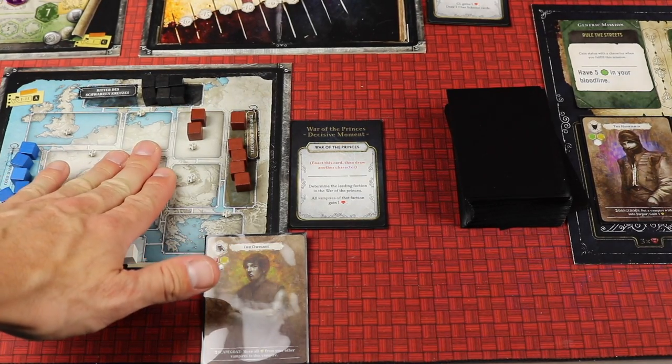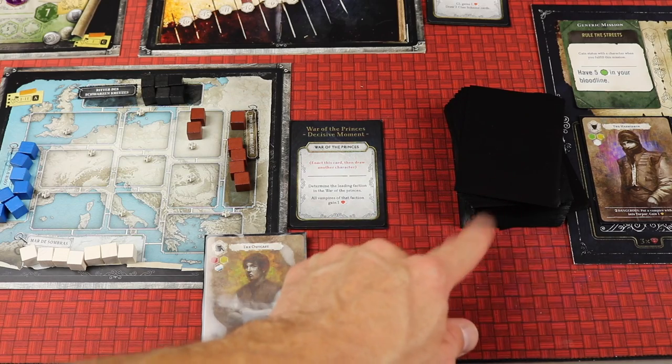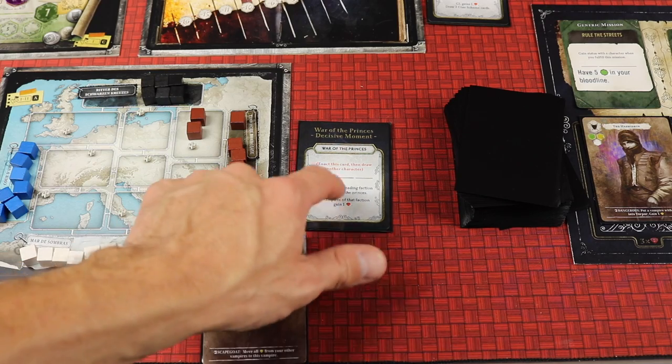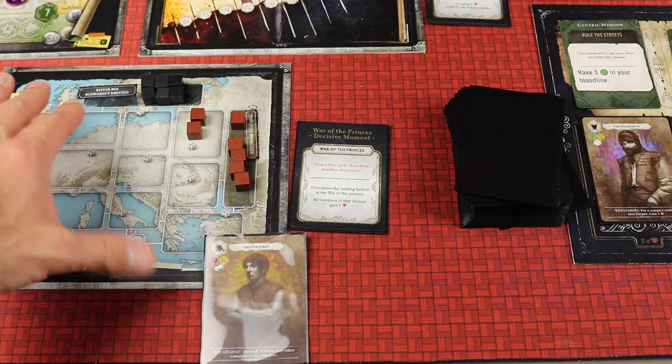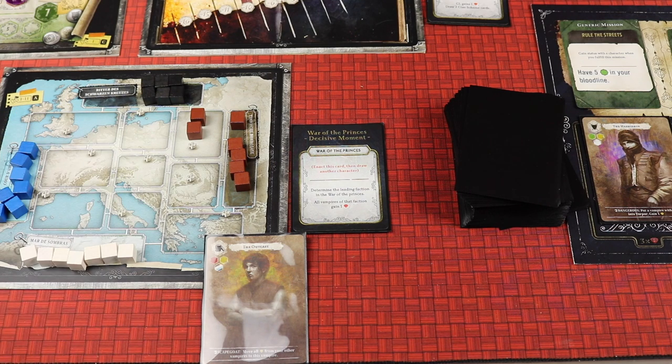As characters are recruited and the draw deck is refilled, mixed in are two cards that trigger scoring of the War of Princes as if it were the end of the game — essentially a decisive moment. So this battleground will score twice throughout the game plus at the end of the game.